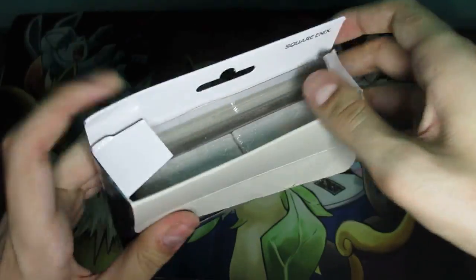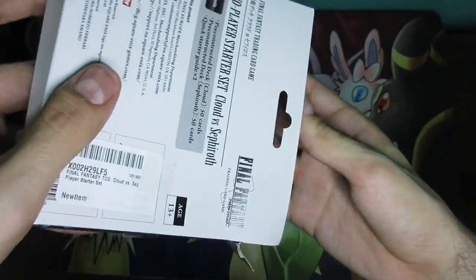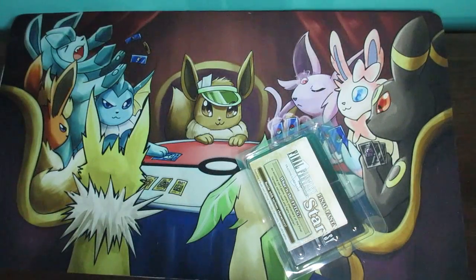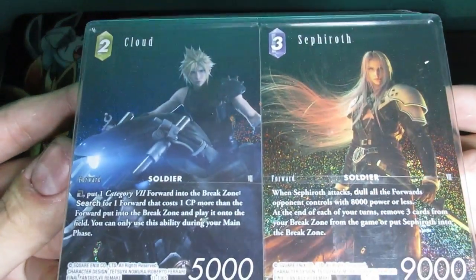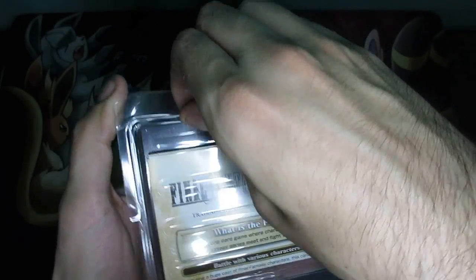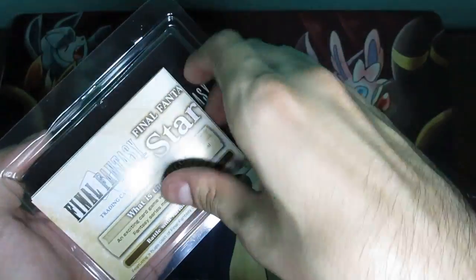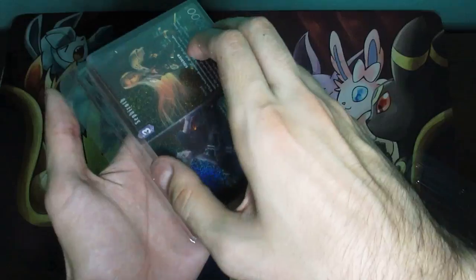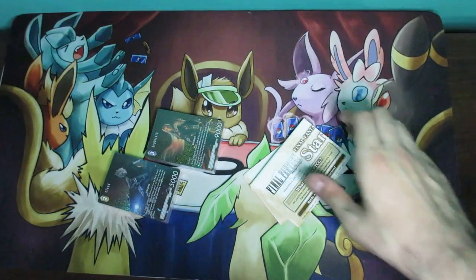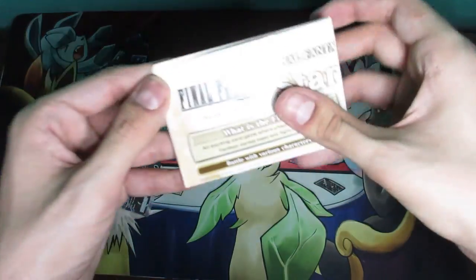Let's go ahead and open this. It's actually not that bad to open — pretty easy from the top, just remove the flap and go like that. There we go. So this here is also sealed, and these things look really, really nice — very shiny. We're going to go ahead and remove this.